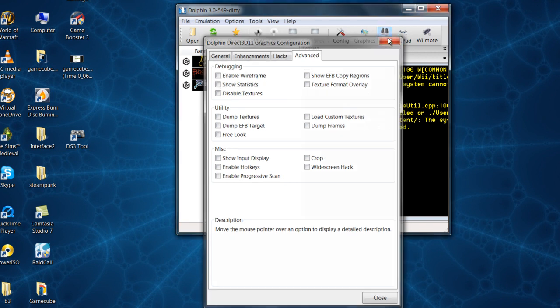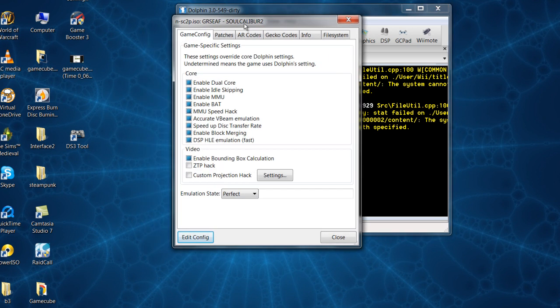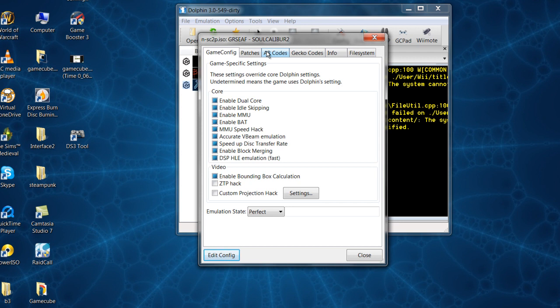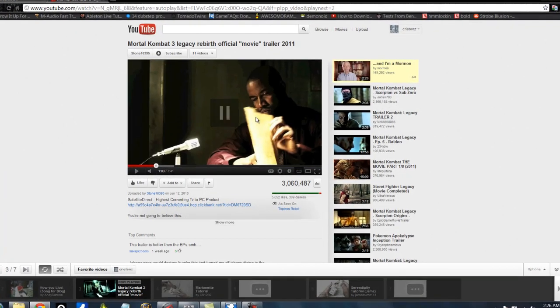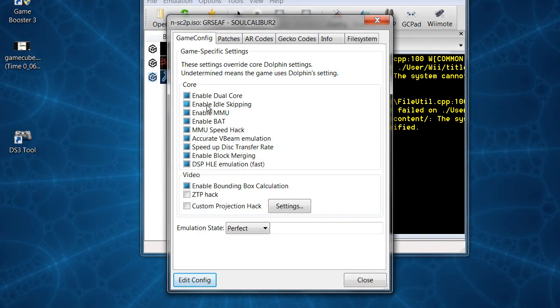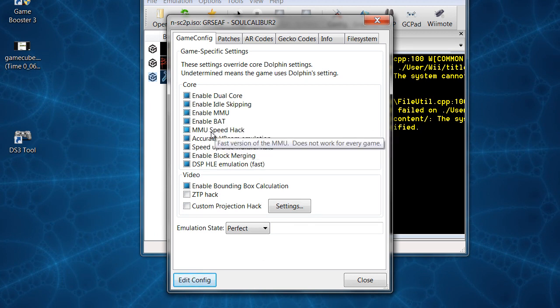Cheats are pretty important, especially when messing with FPS. If you're using Game Booster and getting good FPS already, don't mess around with cheats — it's not worth it. What you do is right-click on your game and hit Properties. Enable Dual Core, Enable Idle Skipping. Enable MMU — you definitely want that. BAT and MMU Speed Hack — definitely want that too.